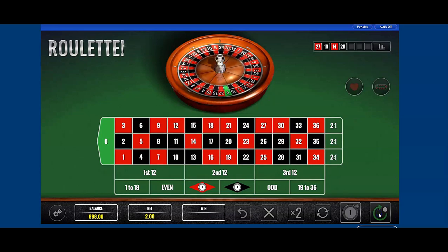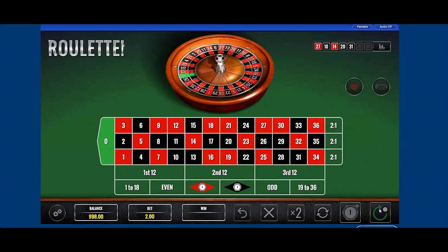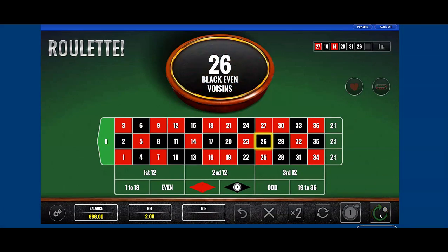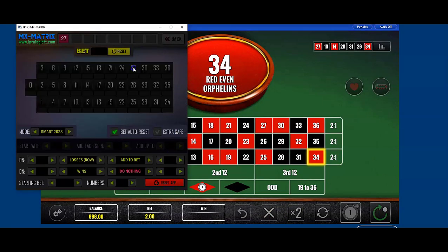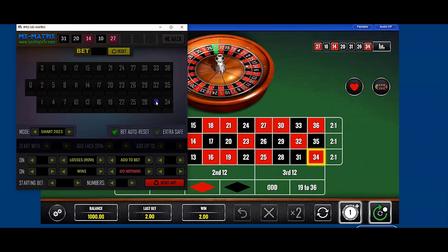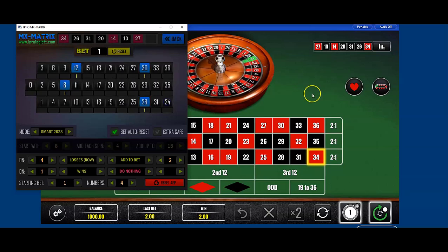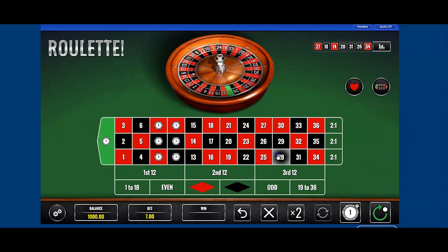Hopefully this one won't be as tough. Most of the time they're not. Sometimes you get a rough casino — that's fine — but don't you rather win than lose? I reset here. Numbers: 27, 10, 14, 20, 31, 26, and 34. So: 8, 12, 30, and 28. That happens to be in the same spot, so we'll put the last number in there, which is 34.